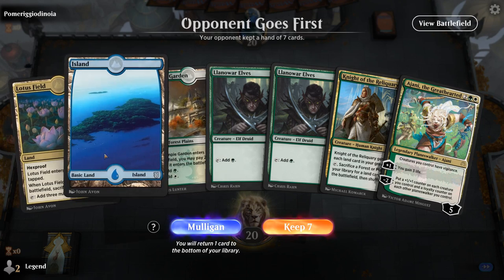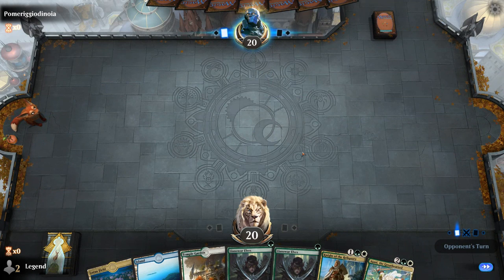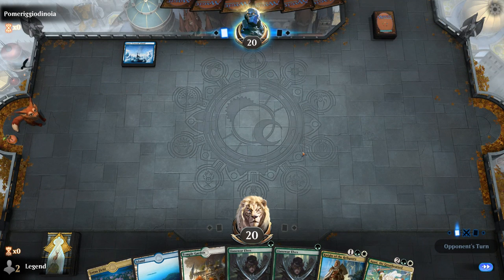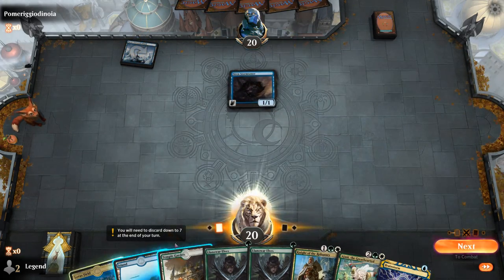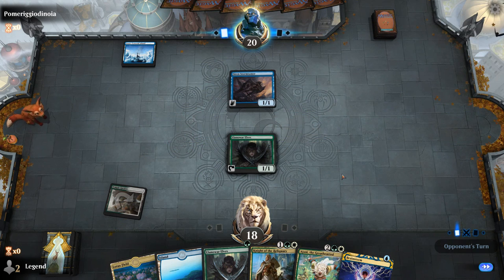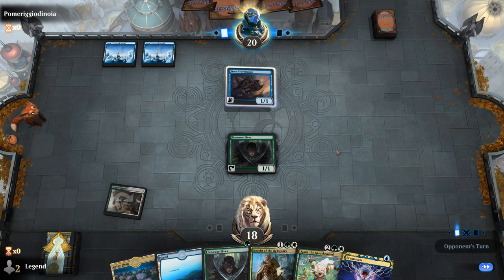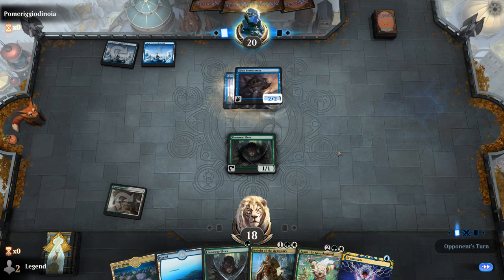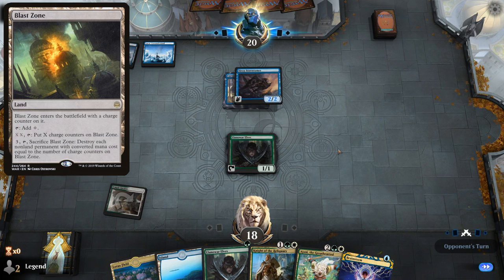Game two: we're on the draw, missing a way to interact with Lotus Field but we have a turn two Knight of the Reliquary potentially. Opponent plays turn one Snow-Covered Island into Storm Tamer — a blue tempo deck. This will probably be a tough matchup since we don't have many flying creatures to interact with our opponent's flyers. Turn two Curious Obsession appears. This is a matchup where having Blast Zone in the mana base to search up with Knight or Reclaimer could be useful, although it would also destroy some of our one-drops.